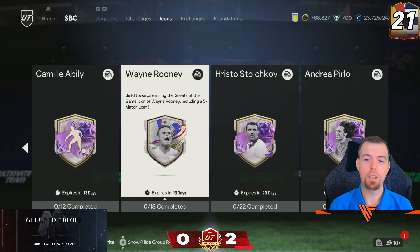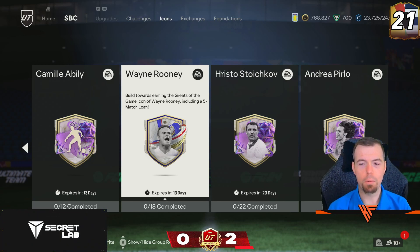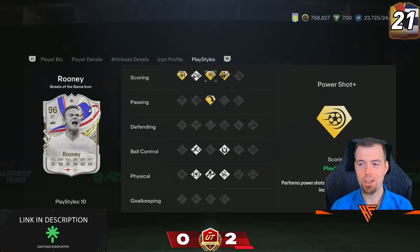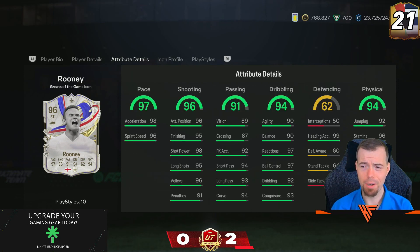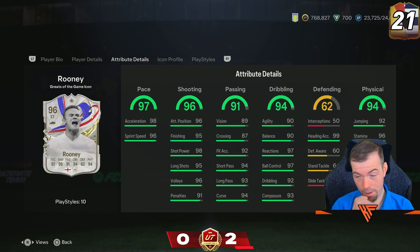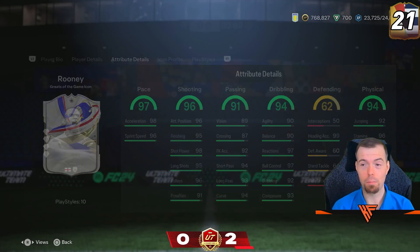Our first greats of the game icon is none other than Wen Rune. He's a 96-rated card with Finesse Shot, Power Shot, Dead Ball Plus, and Long Ball. The in-game stats are quite saucy. Can play center forward, 4-star, 5-star, high-high. That Rune is going to be absolutely broken.